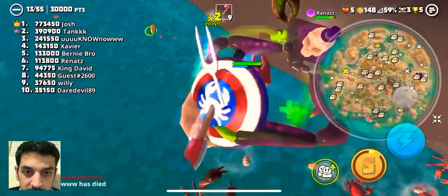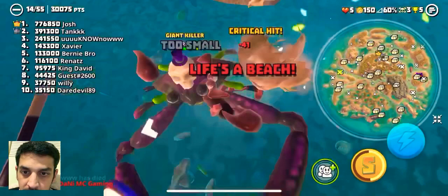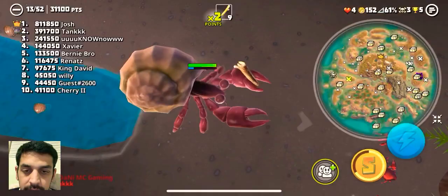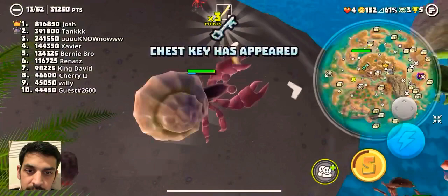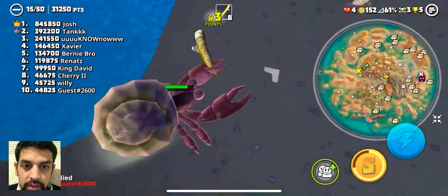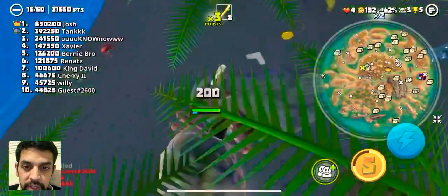The gnats — oh my god, the gnats killed me! I'm definitely small so I'm not really strong. Let's kill small crabs. Oh, chest key — let's get the chest key, we are going for the chest key. Key is very important — as soon as you get it, go for the shield crate.